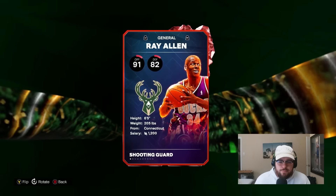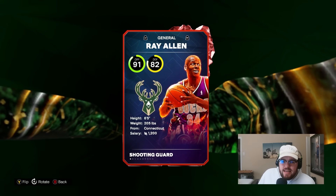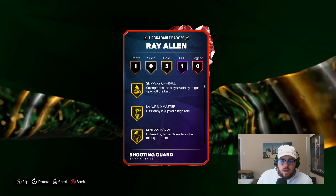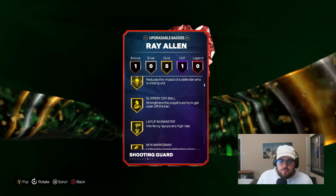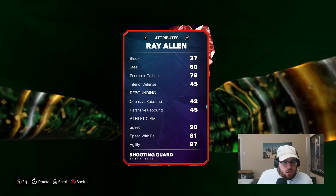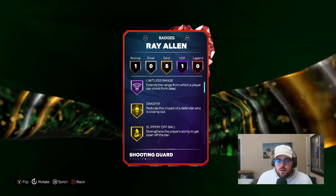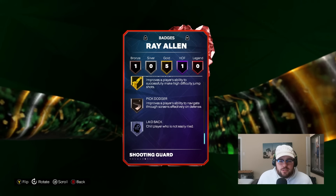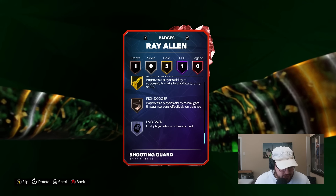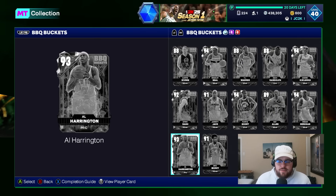Then you got Ray Allen, who's just a better shooter — incredible shooter — and an 85 driving dunk. I think he's got half Limitless. He does, and he's got five gold shooting badges as well. The problem with this card is that he doesn't do much else besides shoot and the 85 driving dunk. His defense is also very mediocre. Yes, he's got great speed, good agility, but very mediocre defensively. There are no defensive badges besides bronze pick dodger. He's still going to struggle a lot on the defensive end, and that takes away from his value relatively significantly.